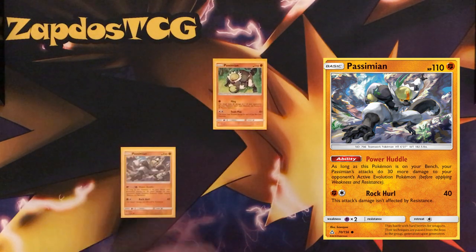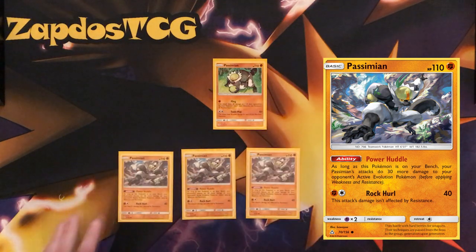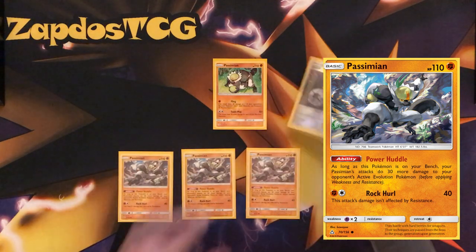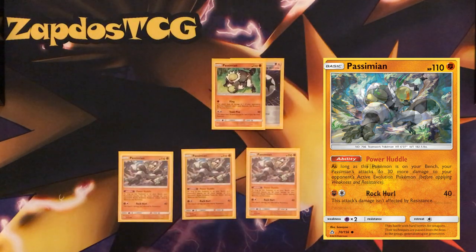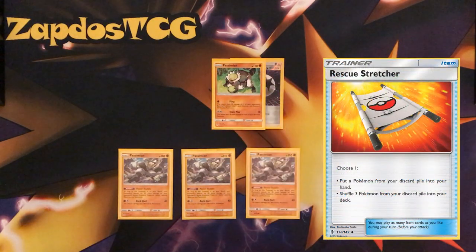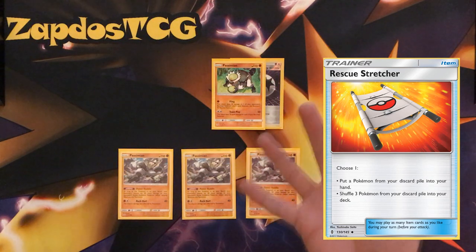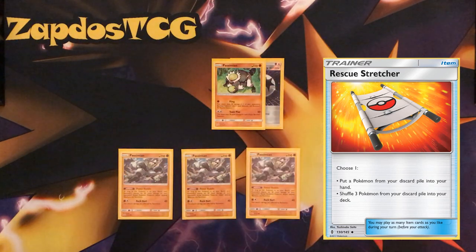Let's think about this scenario: we're having 3 of those in the bench position and this one in the active slot. Then this base Passimian will be able to deal 190 damage. So that is insane.